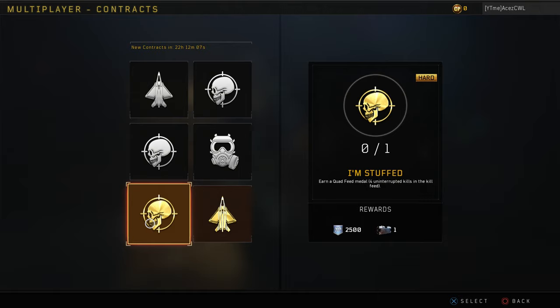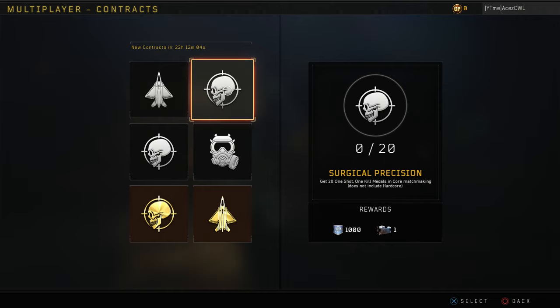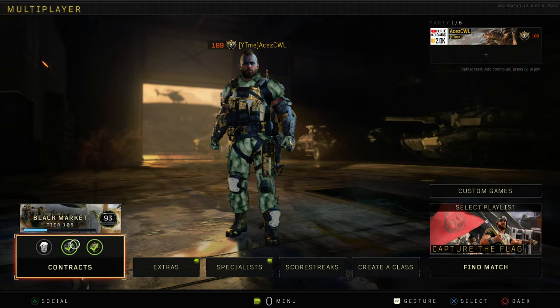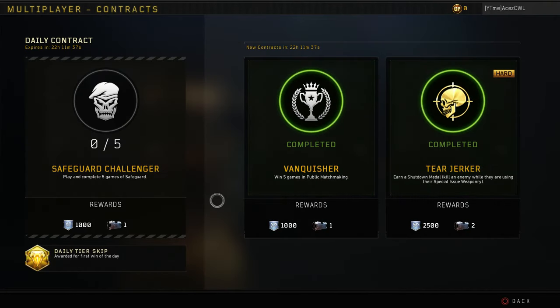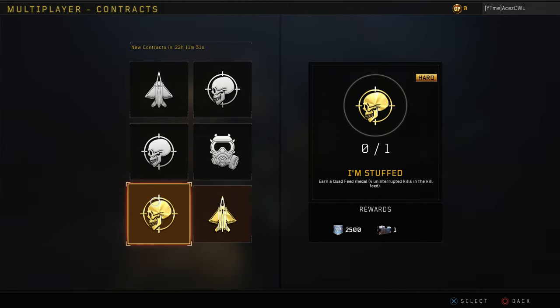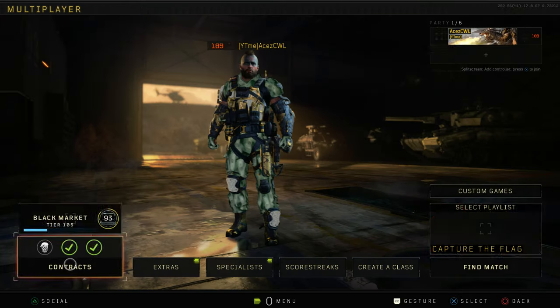Contracts are your main way of gaining cases. For example, this 20 one-shot one-kill medal contract is super easy to get done in one game — that's under 15 minutes of work for one case, compared to an hour of play. The big key is these reset every 24 hours, so you can knock out the easy contracts, grab a couple cases, and hop off. You also have your daily contract on top of that.